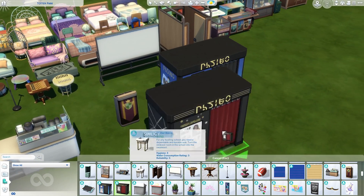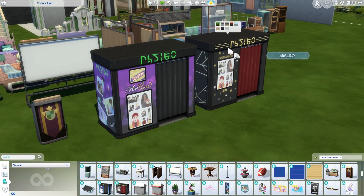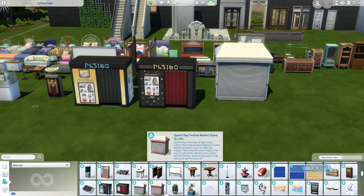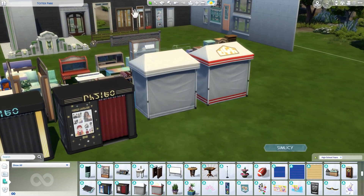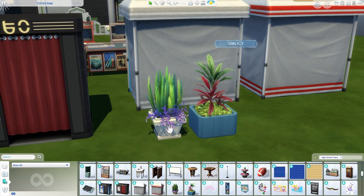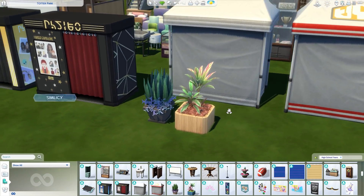Here we have a couple of photo booths — another new gameplay object. Your Sims can actually take photos together in a photo booth. There are two different variations: one supposed to go with prom and one for other community spaces. Then we have a couple of festival stands — one for science day and one for sports day. They just come in those plain swatches. And then we did get a couple of plants. I want to like them but I just don't — something about the texture makes them look so artificial. I used one a couple of times in the school but they're just not really doing it for me.